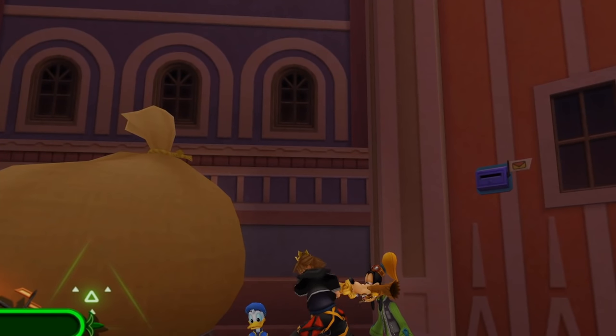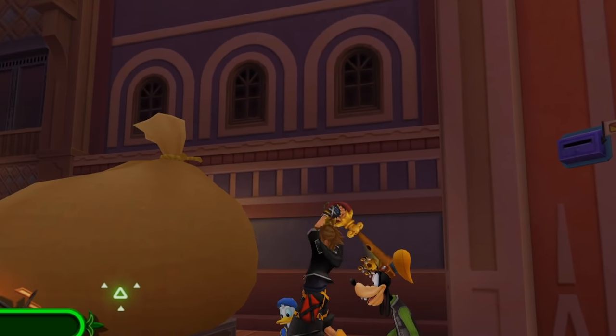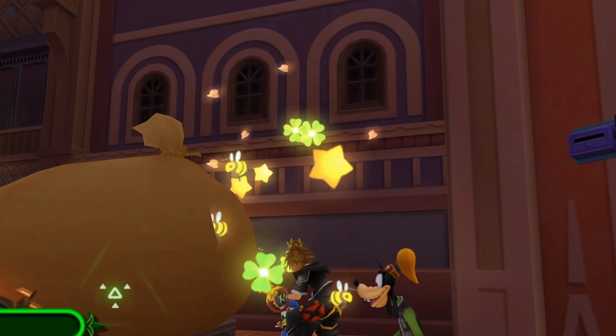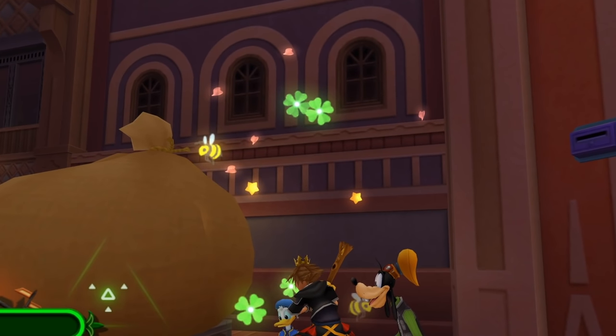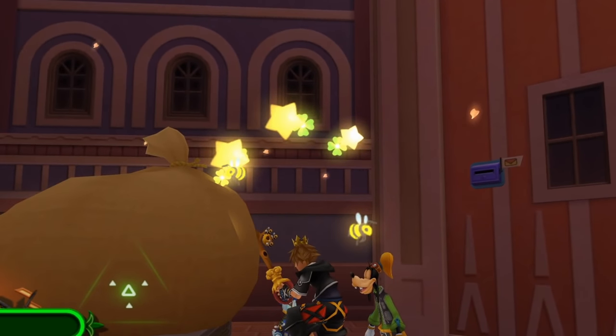The hit effect is what you'd expect — a very joyful noise, not harsh sounding at all. There are bees that come out, there are these flowers which fade to green and look a bit like four-leaf clovers. That would have made more sense in the original KH2 when you had Lucky Lucky on the keyblade — now it makes a bit less sense but it's just a generic flower effect. And also some petals fly out so interesting hit effect.